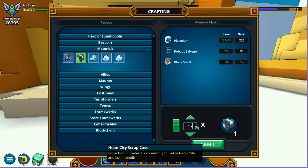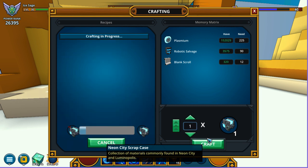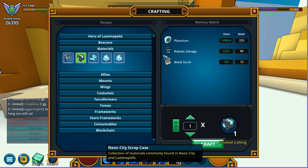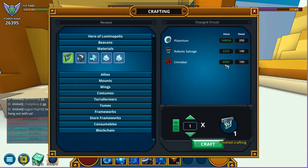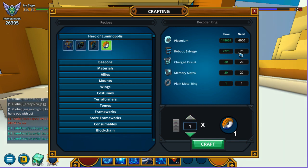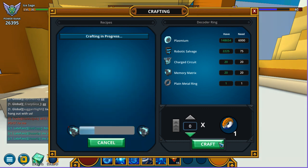When you want to craft the Vanguardian, you're gonna need a ton of robotic salvage, a lot of cinnabar, and a lot of plasmium. It is insane — you're gonna need 6,000 plasmium right off the bat. It is going to be really, really expensive if you want to craft this class.